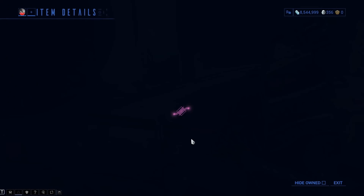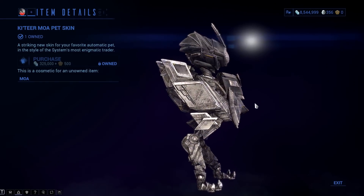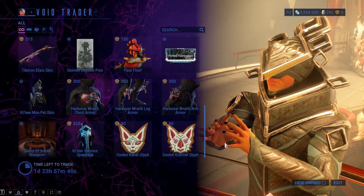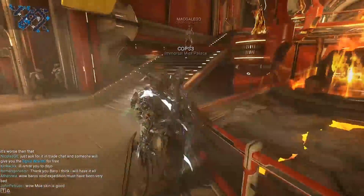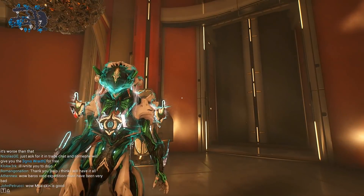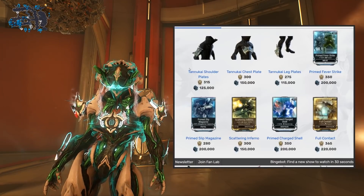Any fancy Glenn armor sets? More cosmetics, and the Kittir Moa — which I forgot to pick up last time. I'm definitely going to be picking that up this time: 500 ducats and 300 credits. Oh, I did pick it up — good. And if you don't have Inaros, make sure you pick up the Sands of Inaros blueprint, which will eventually lead to the Warframe.